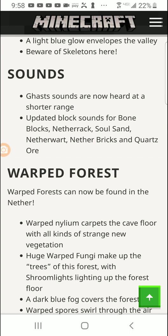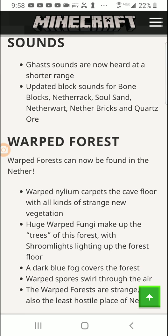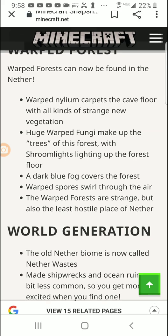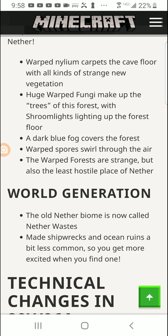Ghast sounds are now heard at shorter range — I'm sick of ghast sounds being super annoying. Updated block sounds for bone blocks, netherrack, soul sand, nether wart, nether bricks, and quartz ore. Warped forests can now be found in the nether, with warped nylium carpeting the cave floor.